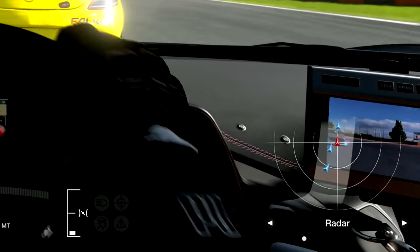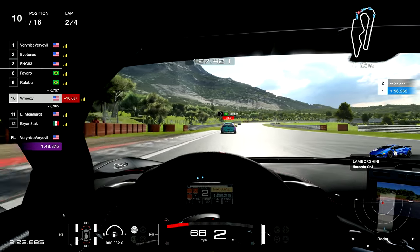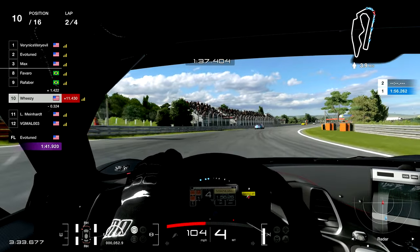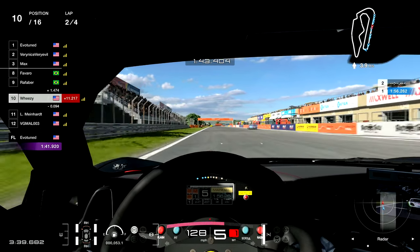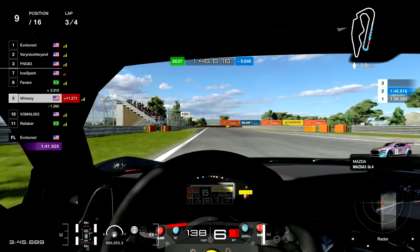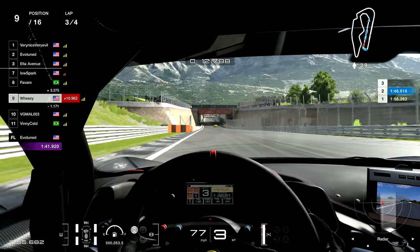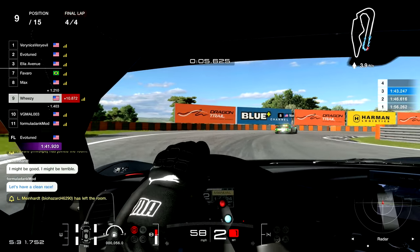If we look at the radar, the car two cars back slams into the Lamborghini, forcing him into me. He gets both positions but incurs a three-second penalty — so at least the penalty system kind of worked there. These are the things that happen mid-pack in these lobbies. He starts serving his penalty, so I'm back to ninth, but now I'm three and a half seconds behind the cars I was about to potentially overtake. So now I get to spend the next lap trying to catch up.